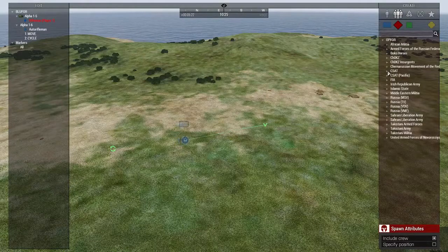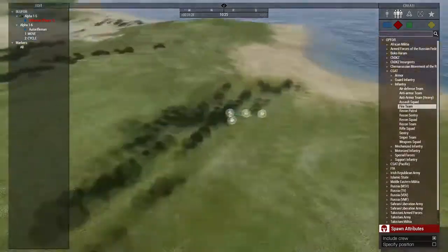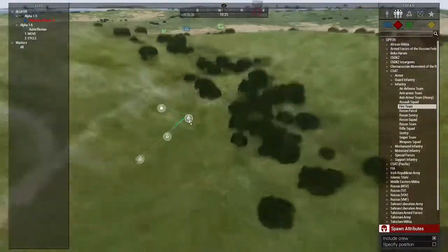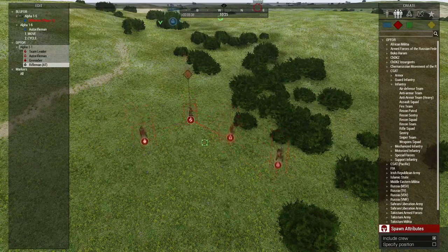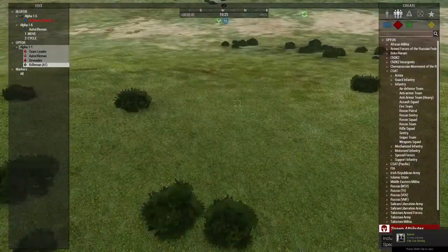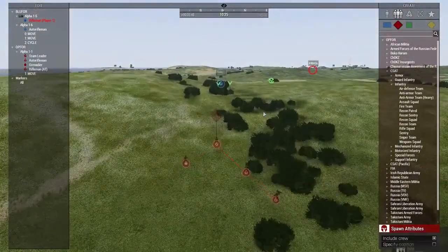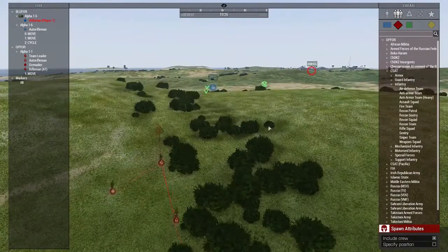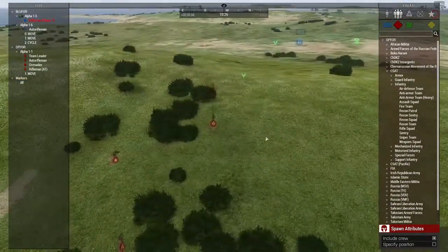Now we're going to mess him up and spawn some CSAT - these are basically going to be the guys you're shooting at if you're playing blue for. Let's say he's doing a little patrol and we want CSAT to give him a little wake-up call. We can tell them to straight up just attack the guy, or if you want it to be more realistic you can tell them to go to a position and they can automatically find him using their spotting skill. You can change all the skills they have by double-clicking or going into the group AI in modules.